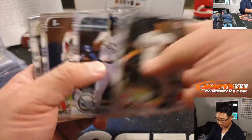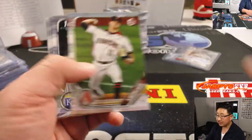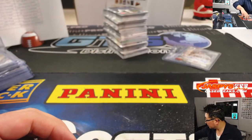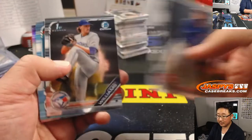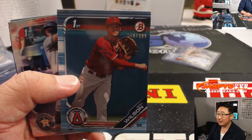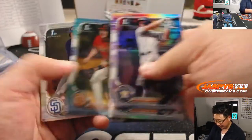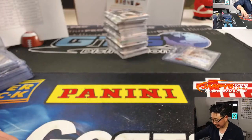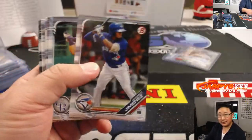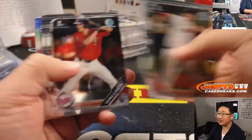I turned 31, not 21. No, I'm 51. There's Logan Wyatt, Brett Beatty — nice, some Dodgers. There you go. One more autograph to go. There's Tyler Freeman, green paper to 99.